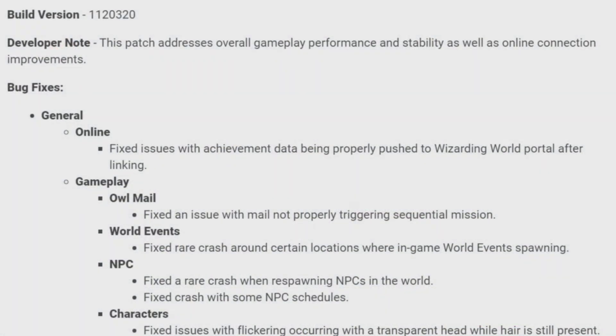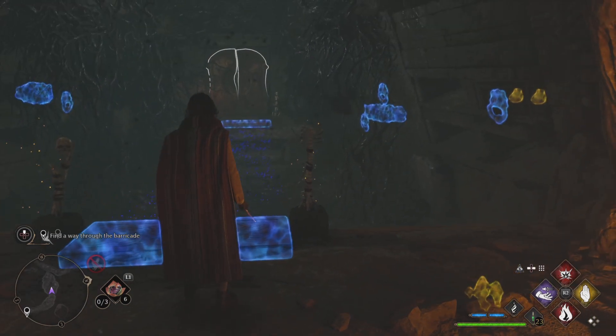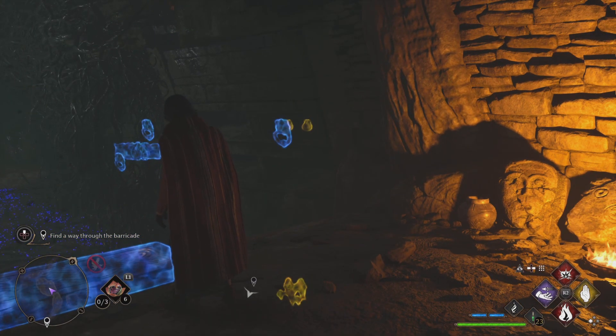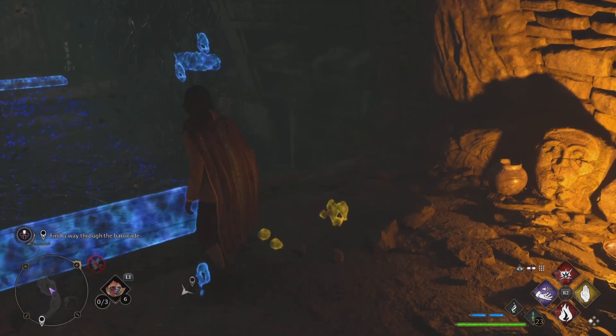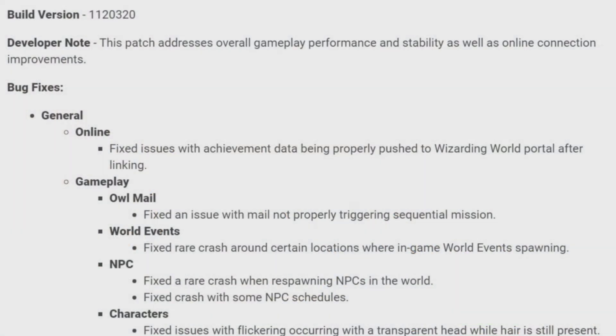Starting off with bug fixes. Under General Online, fixed issues with achievement data being properly pushed to Wizarding World Portal after lagging. Gameplay: fixed the issue with mail not properly triggering sequential missions. World Events: fixed rare crash around certain locations where in-game world events were spawning. And NPC: fixed a rare crash when respawning NPCs in the world, and also fixed crashes with some NPC schedules.